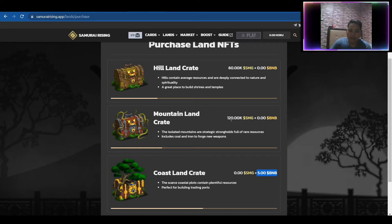We have an update in terms of the land prices, because prior to this it was set at only 4,000 and 8,000 SMG. Now we have an update where it's 60,000 SMG and 120,000 SMG. If you're not able to buy at these prices, this is kind of high.